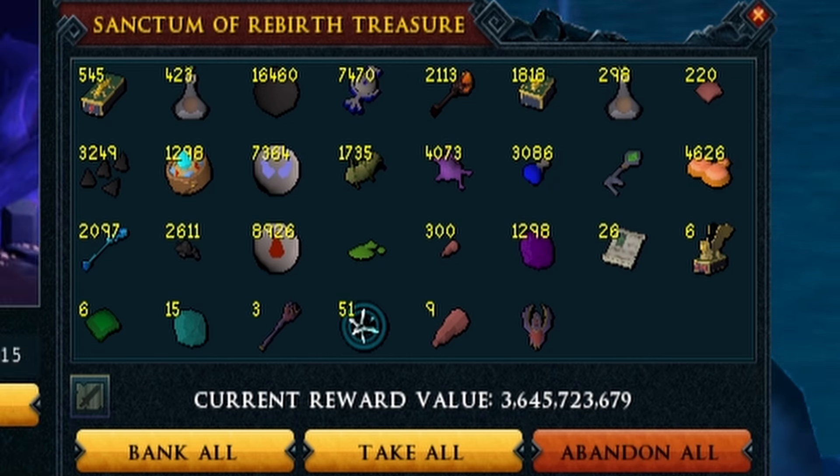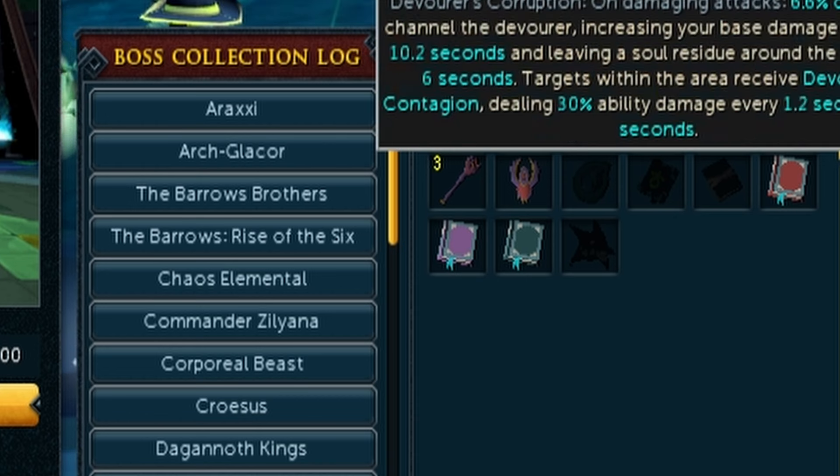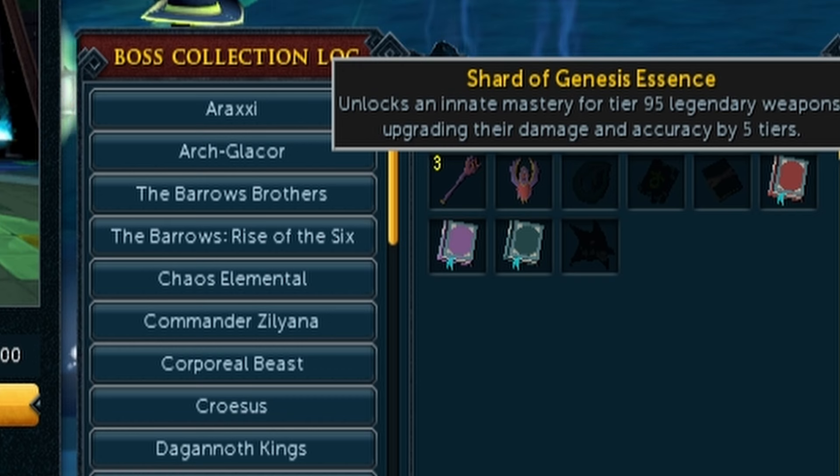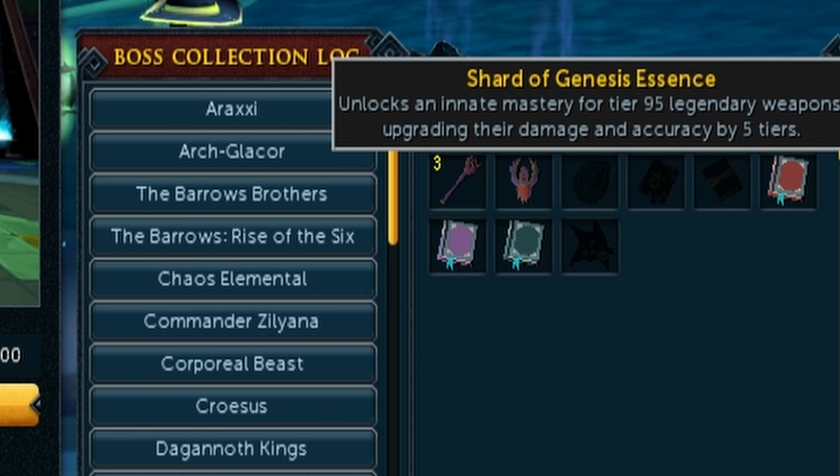We didn't get any of the other things — obviously if I had gotten them I would have used them, especially like the prayer or the shard of Genesis essence. These Genesis essences are the one thing exclusive to hard mode, and you need six of these to upgrade all the weapons that it can upgrade. Essentially this makes tier 95s into tier 100s, and you can use them on the Bow of the Last Guardian, the Fracture Staff of Armadil, the new wand and orb set, the tier 95 necromancy equipment, the Easy Key, and the clay core weapons for melee — so that's all six things you can use it on.